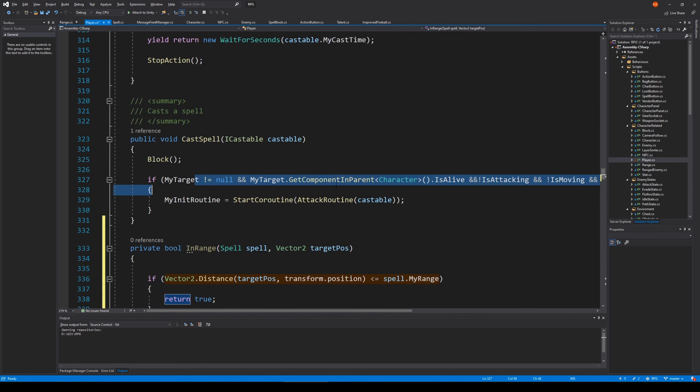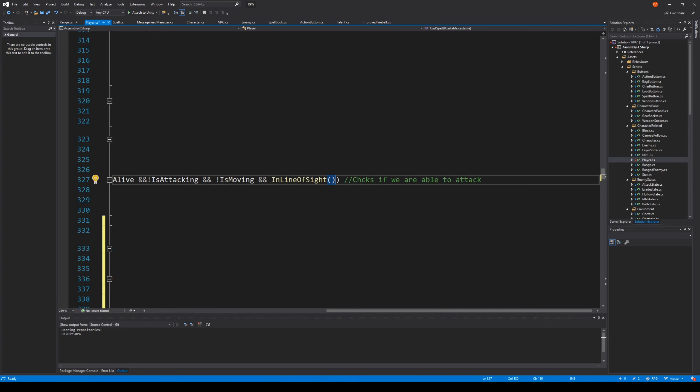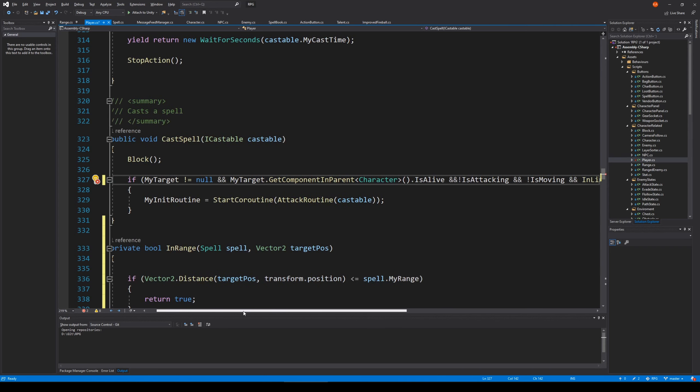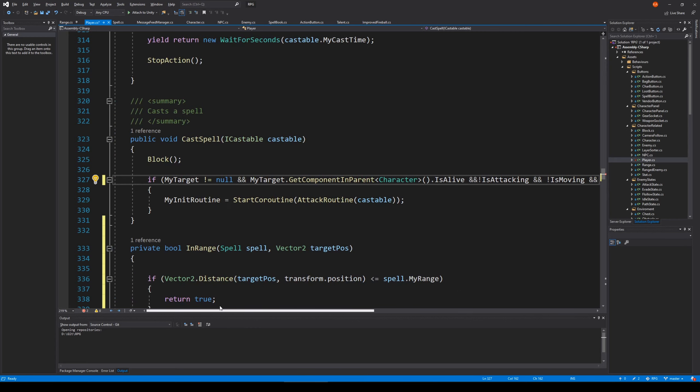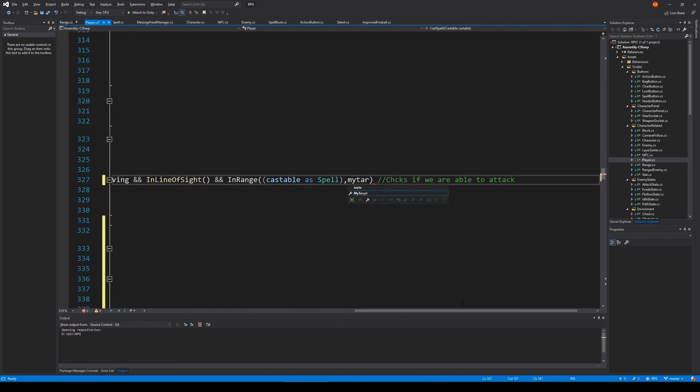So this is our InRange method. We simply need to use it — after we check line of sight, we check are we actually in range. So we say InRange, passing in the spell we want to cast (the castable, cast as Spell) and the target position, which is myTarget.character.transform.position. And there we go — now we're checking if we're in range before we cast a spell.